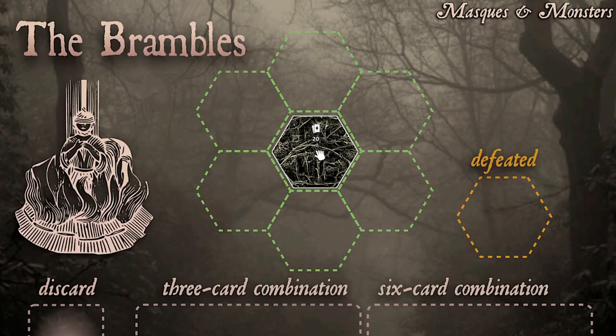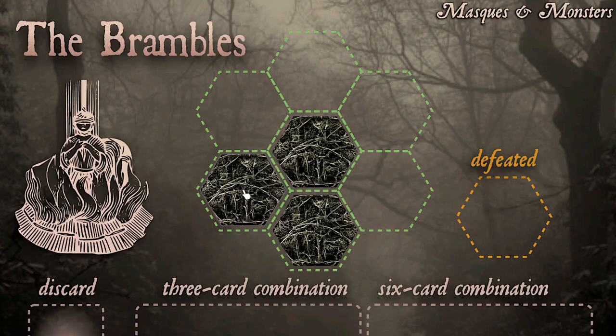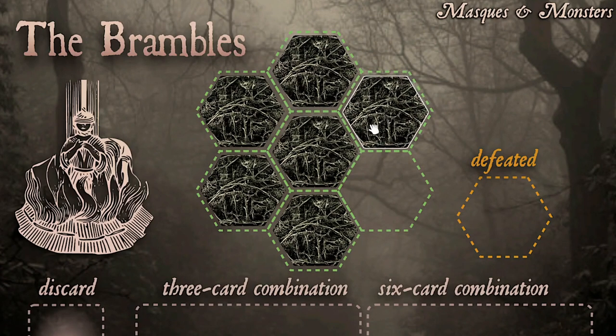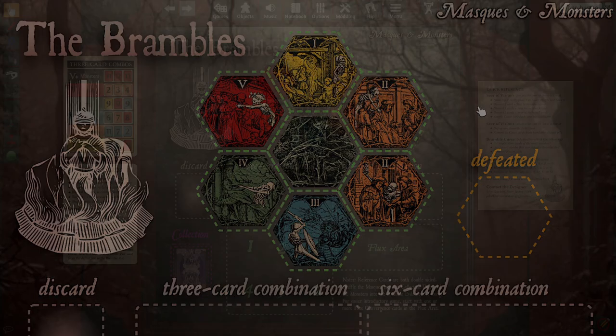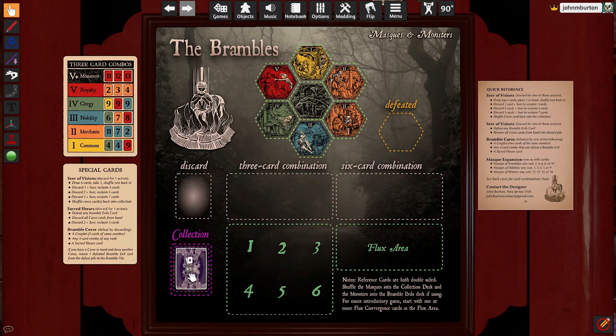To set up the game, shuffle the Bramble Evil cards and lay out 6 Bramble Evils around the hex deck face up. This is the Bramble layout. Shuffle the Collection cards and place them in a deck near you.